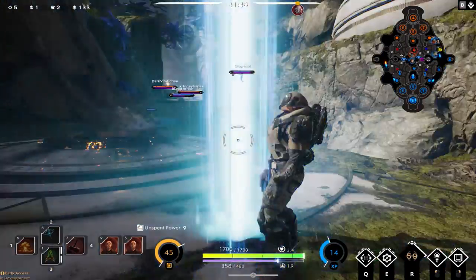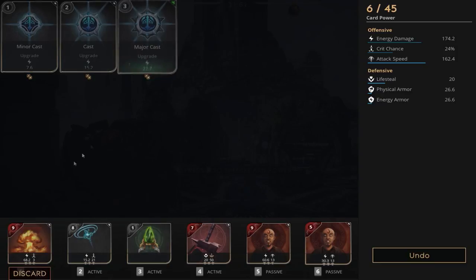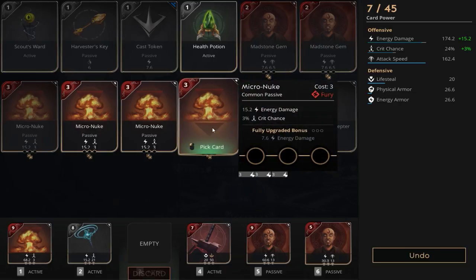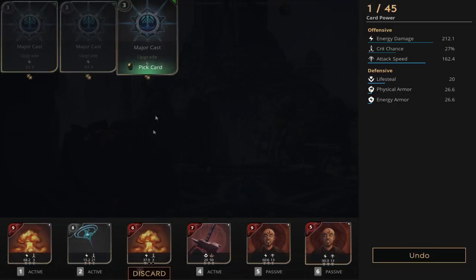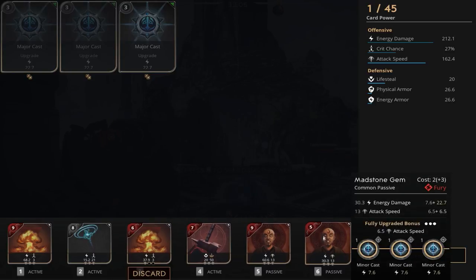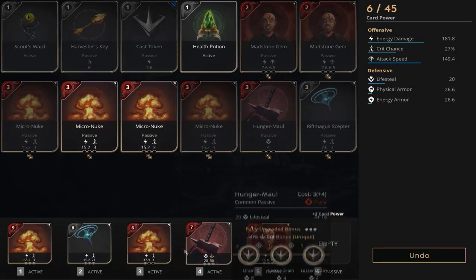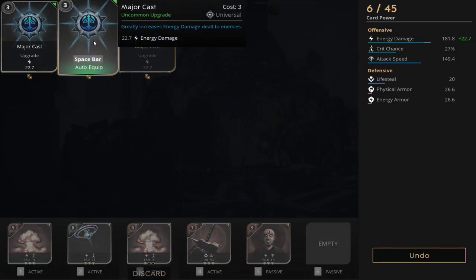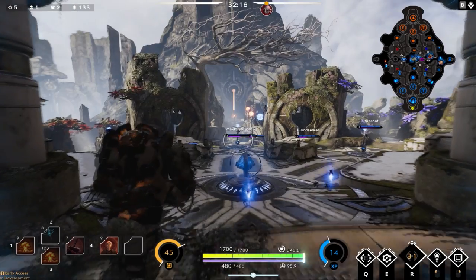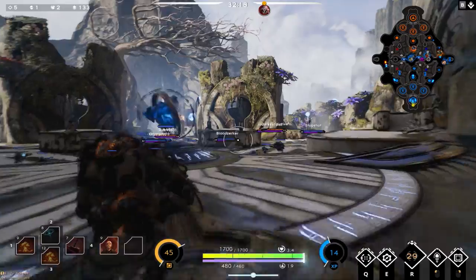Back to base finishing the Micro Nuke upgrade — we put a Major Cast in. We get rid of our Health Potion and pick up another Micro Nuke with a Major Cast. To finish the card, we get rid of one Madstone Gem with five points in it and put two more Major Casts in the Micro Nuke. This leaves us with 234.8 energy damage and 27% crit chance. Attack speed is reduced slightly but damage has gone up substantially.